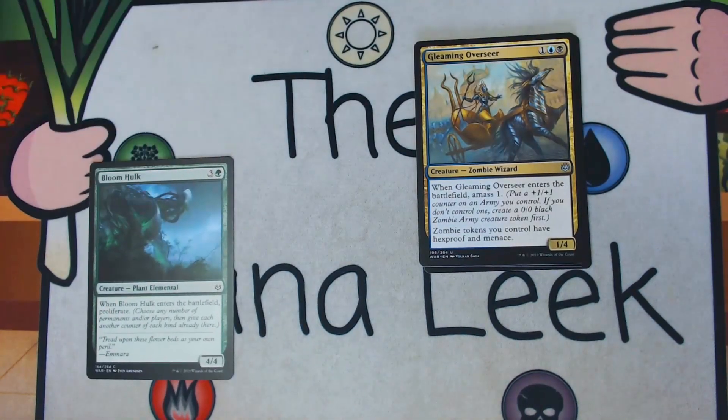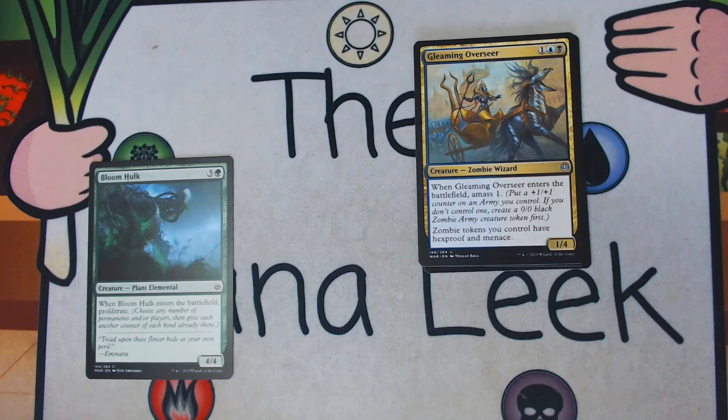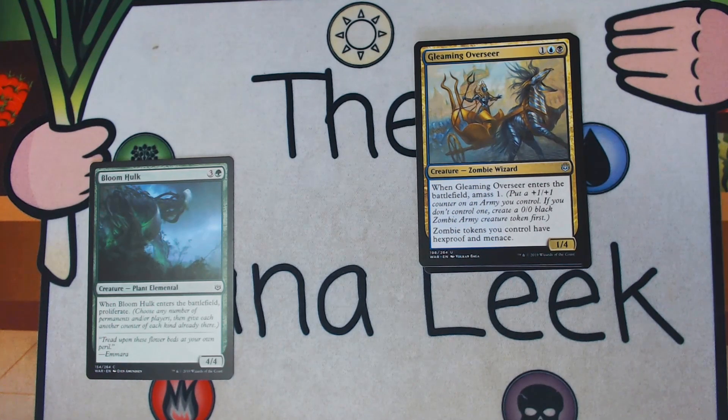Our first uncommon is Gleaming Overseer — 1 blue-black for a 1/4 zombie wizard uncommon. When Gleaming Overseer enters the battlefield, you amass 1. Your zombie tokens — which probably just means your zombie armies — have hexproof and menace. Those are two very good abilities. This is a card I've seen played, and honestly it hasn't felt as oppressive as I was worried about. I've found a lot of ways to deal with it, and once it's gone the army is free to be targeted. Still a very good card, but being gold, I think I'd prefer Bloomhawk over Gleaming Overseer Pack 1, Pick 1.